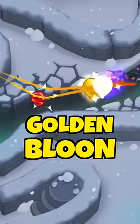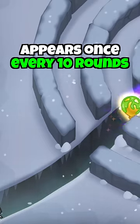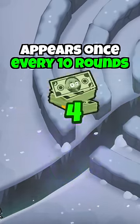This is the golden balloon and it's the most powerful balloon in BTD6. It appears once every 10 rounds and its purpose is to give the player extra monkey money when they pop it.